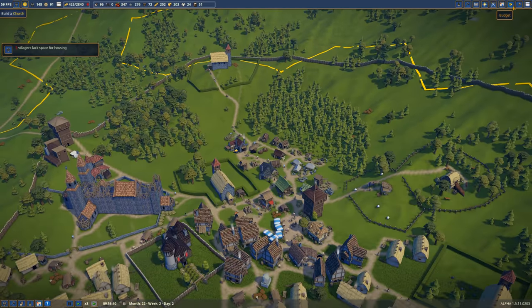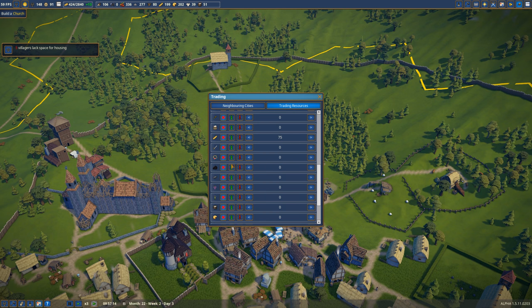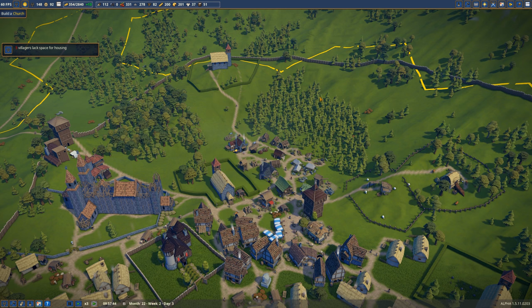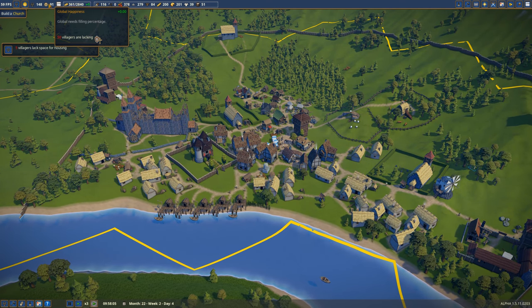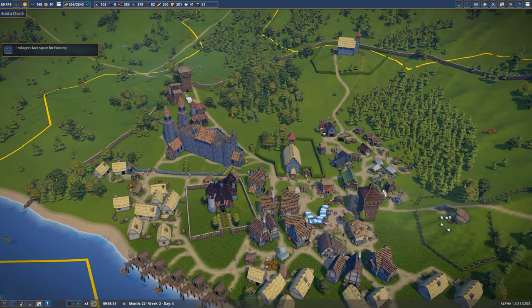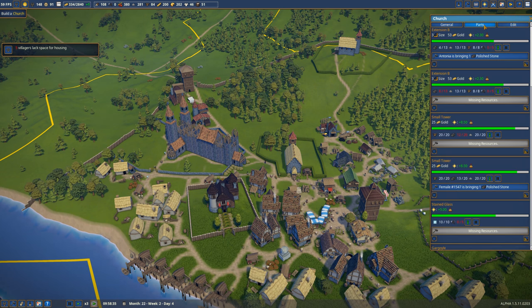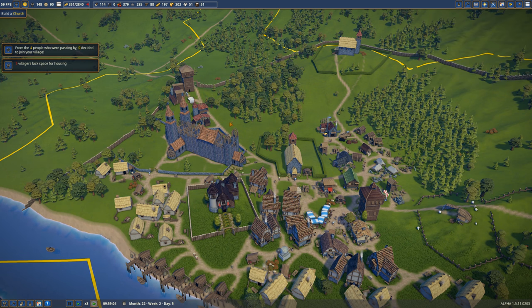Our economy is improving now that we're selling the berries again. Can we sell bread? Who wants to buy bread? You do — Middle will buy bread. Let's sell that, above 75. That should be helpful. People are happy, they are just lacking church service, but when this is done we will have space for many more.